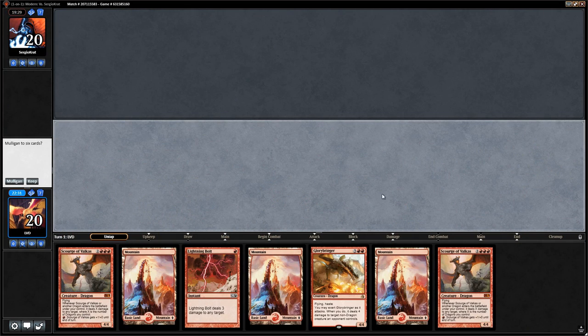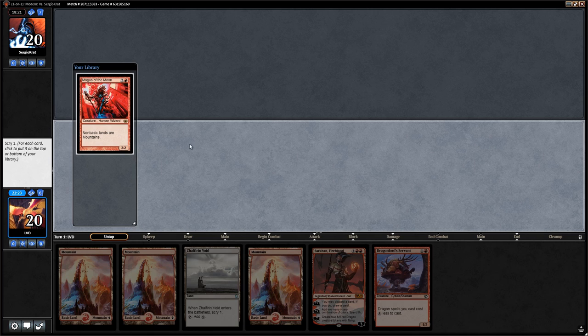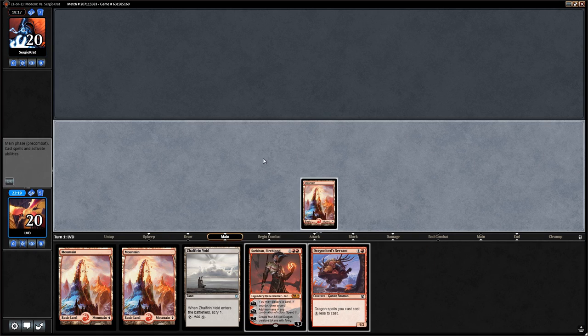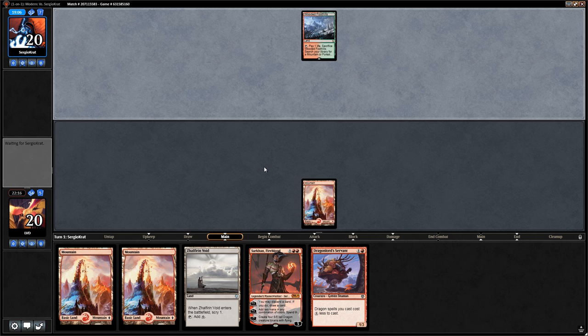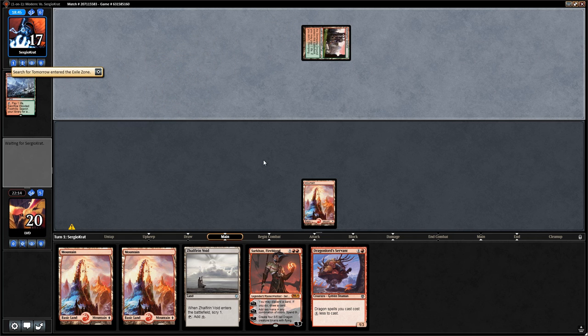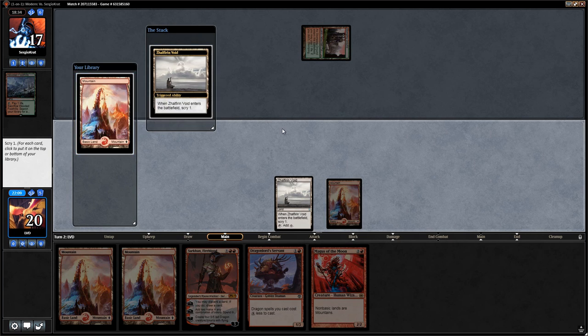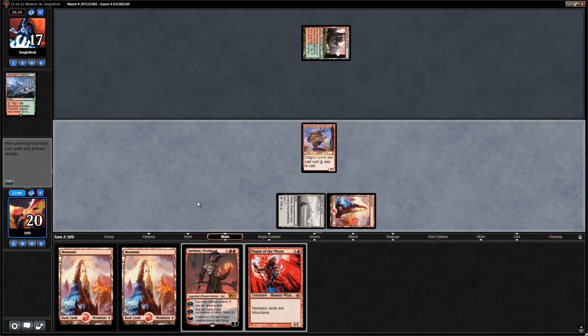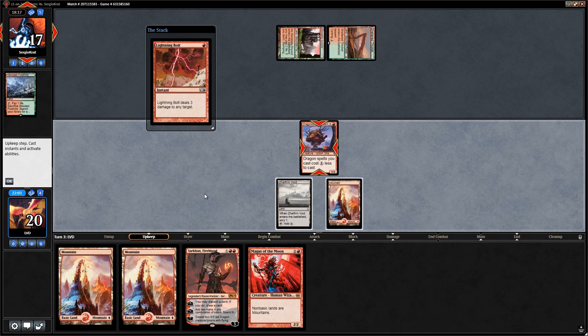Our first hand is too slow — no ramp, too many five-mana dragons. We keep the next hand: Zalfurn Void, two ramp cards, and Magus of the Moon — the card we want. Turn two servants plus Zalfurn Void, turn three either Sarkhan or Magus. Opponent bolts the servant — I'd much rather they bolt the servant than Magus. We play Sarkhan, keeping all cards in hand.